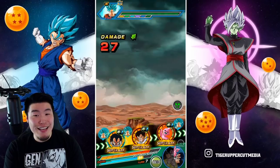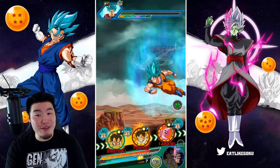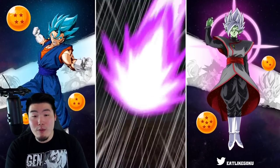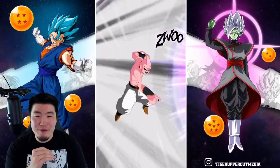Look at that — April Fool's Vegeta is no joke, guys. I know he's the April Fool's unit, but he is no joke. I said 4 million — we got even more than that: 4.3 million. There's a crit — no additional though, kind of sucks.